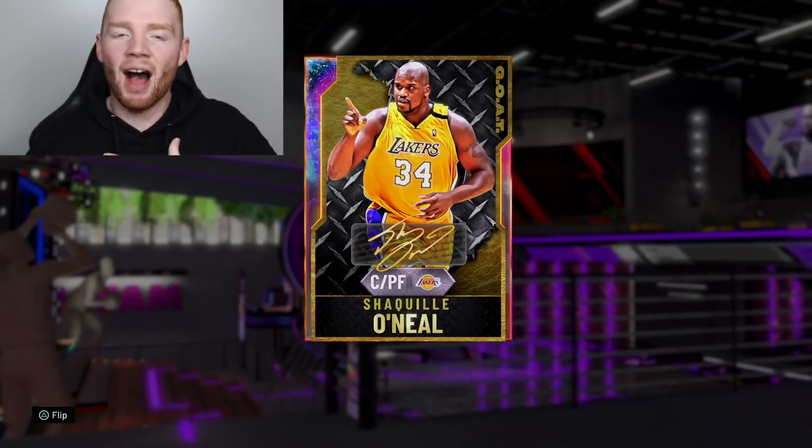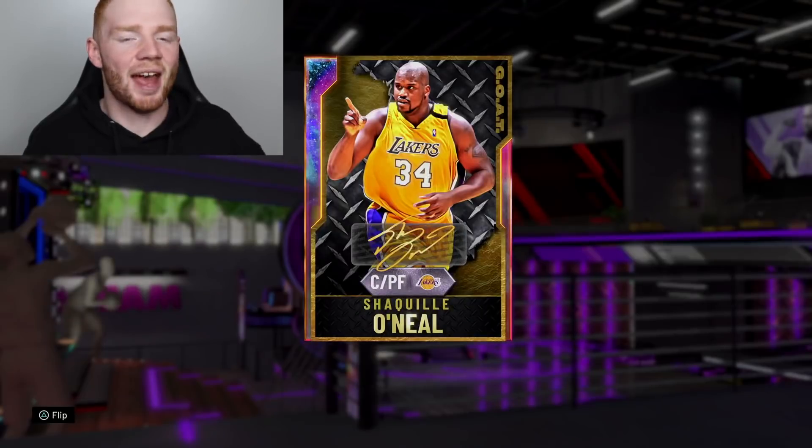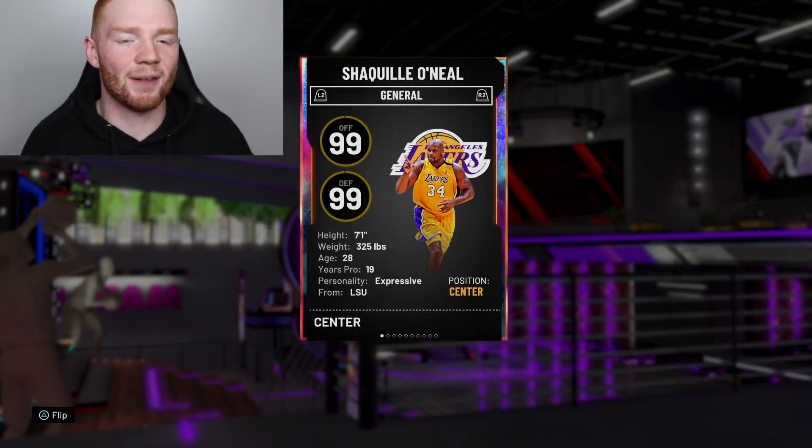A GOAT card pretty much means it's 99 everything. I bought this card on my own account for 2.5 million MT. He was a little bit pricey, but he actually looks kind of worth it. Because obviously it's Shaq — he's 7'1", 325 pounds, just an absolute beast in the paint.